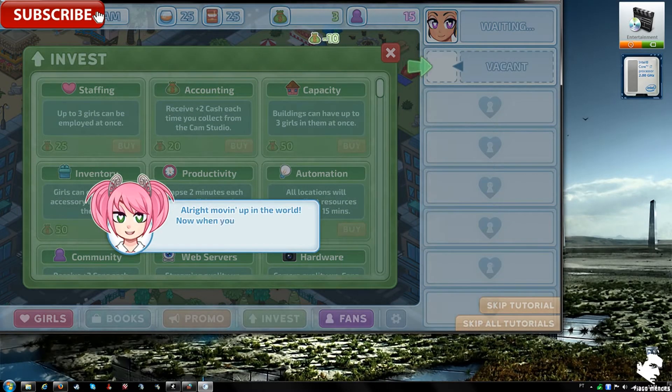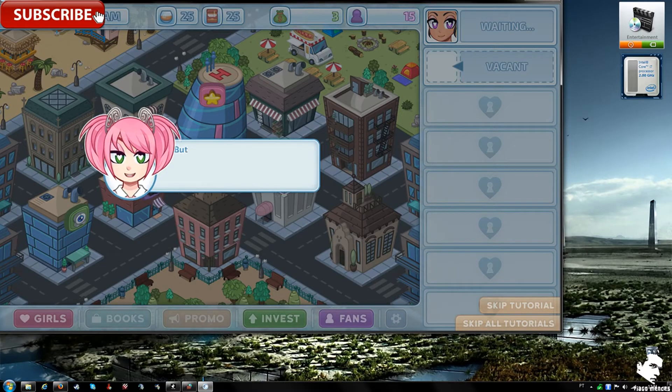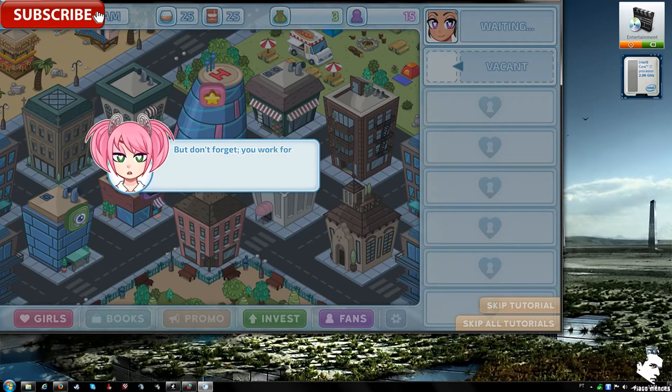Moving up in the world — when you recruit a new girl, just drag her to the position. The presenter comments on the voice acting, saying the girl's voice is interesting. The tutorial wraps up with a reminder that you work for the in-game manager character.